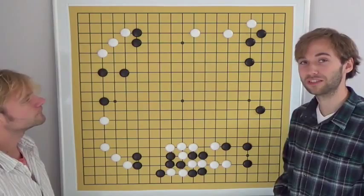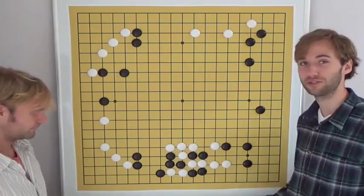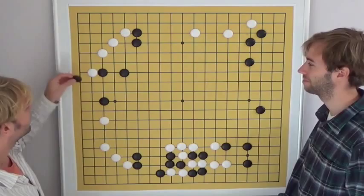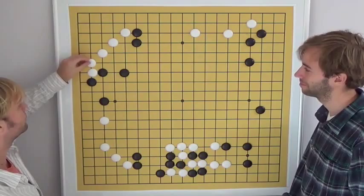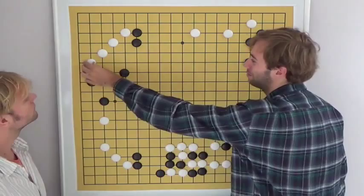Myungwon kept playing practical and played a sliding keima of his own. This keima aims to protect his corner and also to attack black's corner. Here in the cave black played a move, and white was able to secure the corner. This was also criticized — Myungwon told us this move by black was a bit too easy.